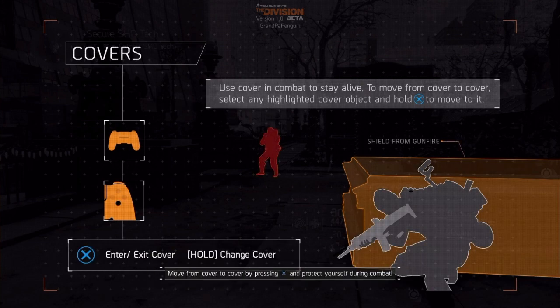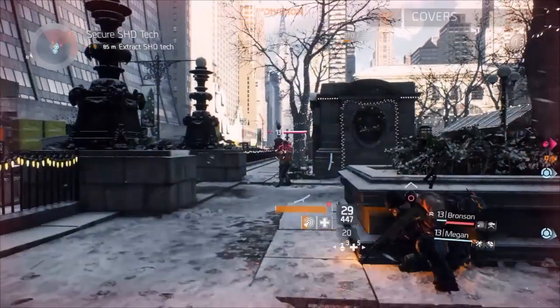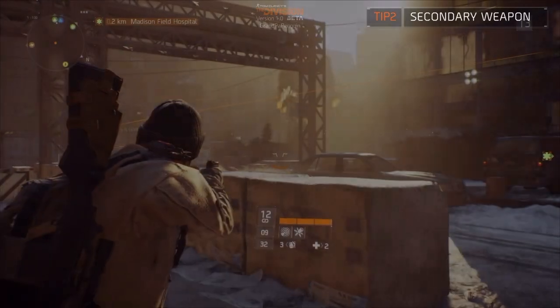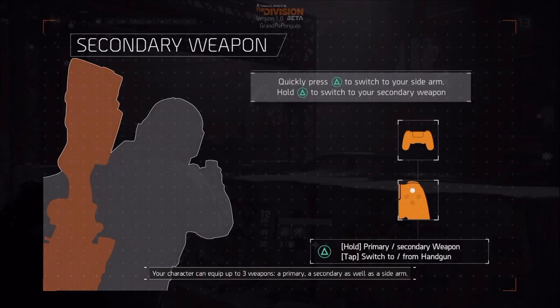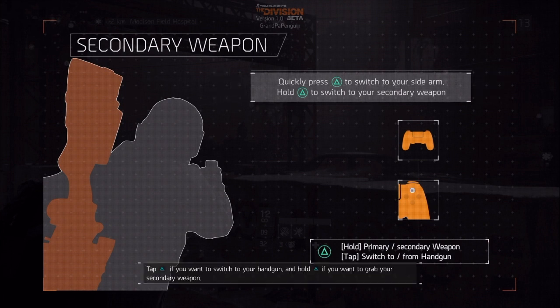Our game is a cover-based shooter, which means you're an easy target if you stay out in the open. Move from cover to cover by pressing X to protect yourself during the game — yeah, I remember playing Ghost Recon because it's similar. Your character can equip up to three weapons: a primary and secondary as well as a sidearm. Tap triangle to switch to your handgun and hold triangle to grab your secondary weapon.